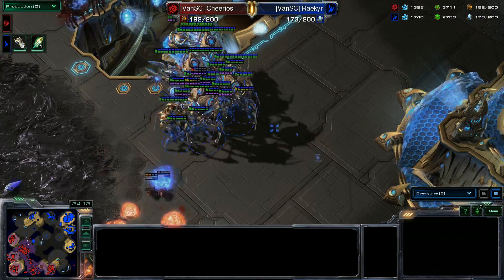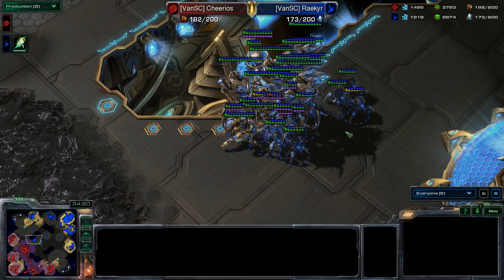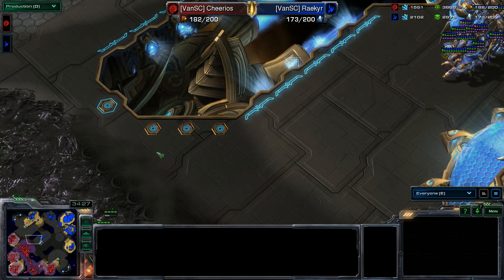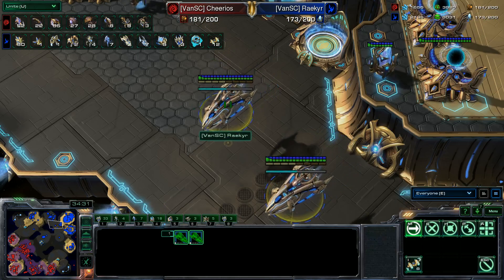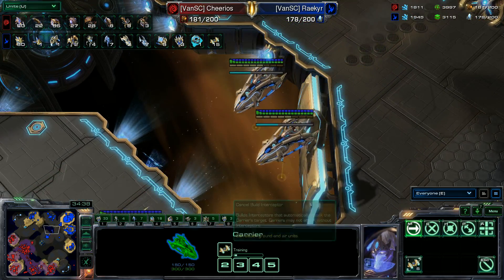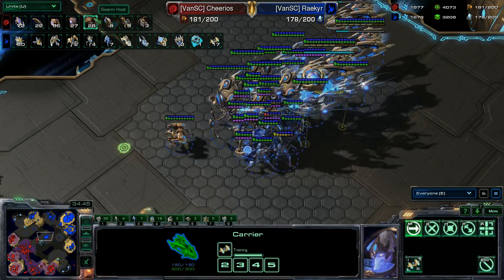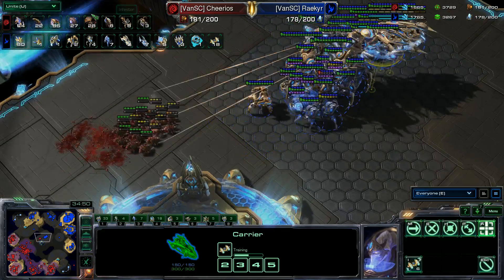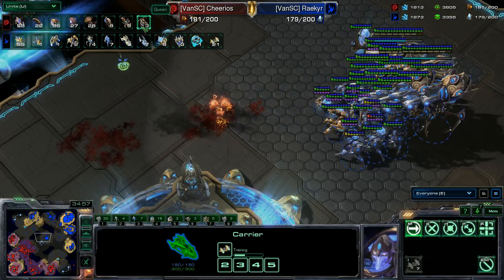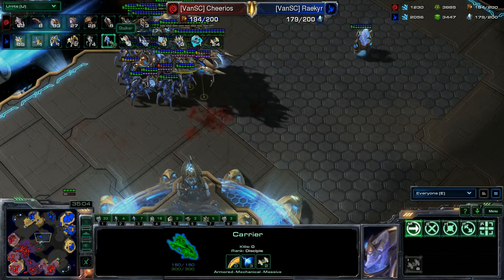There's a great replay of a swarm host drop in the WCS — a great watch if you want to look it up. The carriers will be out shortly if they already aren't. Three carriers and they're building as fast as they can. Hopefully Riker goes for the push soon. Twenty-eight swarm hosts — that is the most I've seen in a match. Eight vipers, three queens — that is it. The locusts are just an insane number.